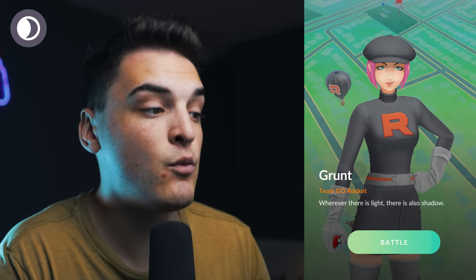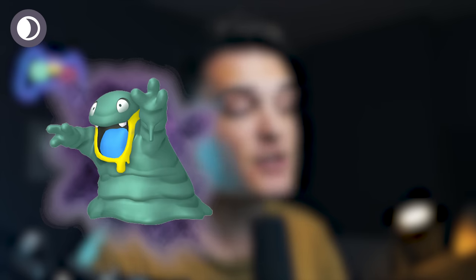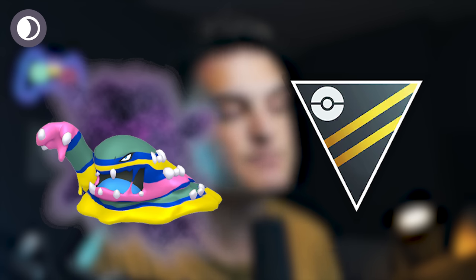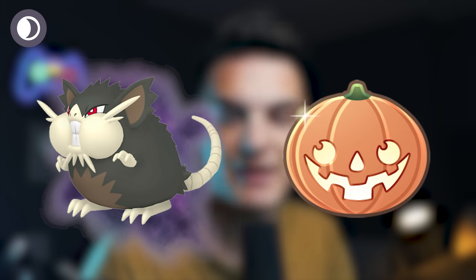The Dark Grunt will say 'Wherever there is light, there is also Shadow.' From the Dark Grunt, you can encounter Shadow Alolan Grimer into Shadow Alolan Muk — Muk is pretty good for the Ultra League — and Shadow Alolan Rattata into Shadow Alolan Raticate, which has some play in the Halloween Cup.